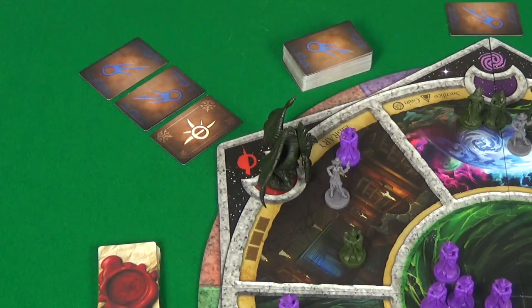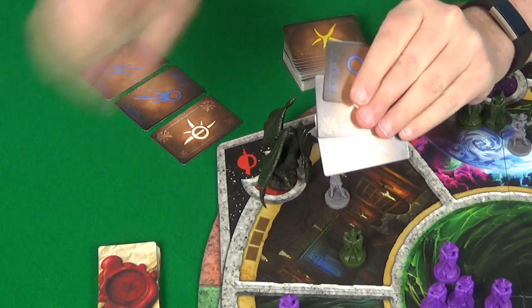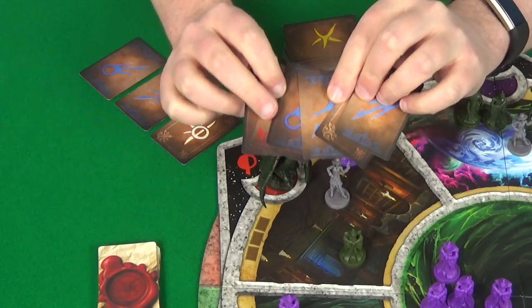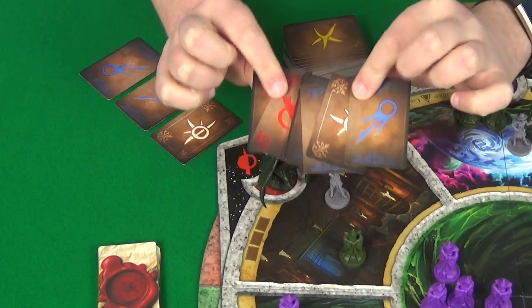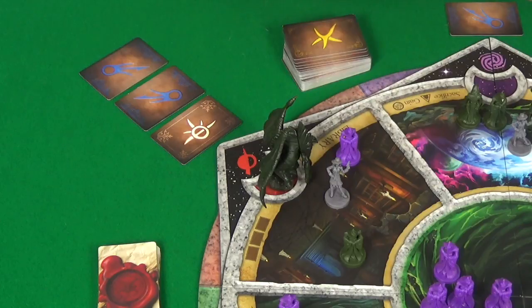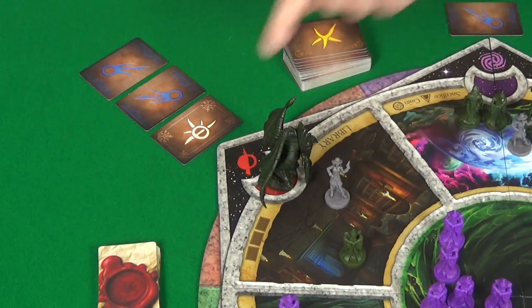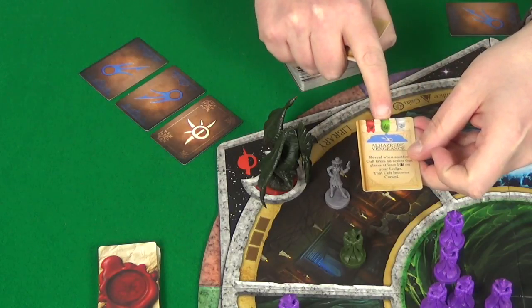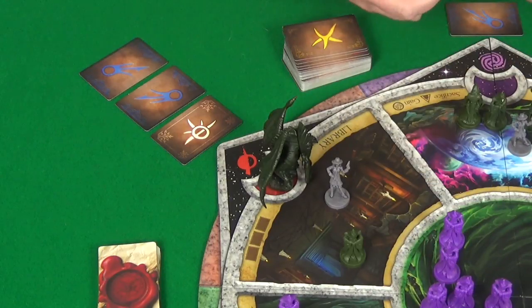Going to the library has two effects. First, you'll draw three spell cards and add these to your hand — there is no hand limit in this game; you simply need a minimum of three cards at the end of your turn. The second effect is that rather than readying one spell during the conclude phase, you'll actually be able to ready two, though you'll still need the spell power to do so. If you have control, you can sacrifice one of your cultists from the library to ignore the cost of one of the spells you want to ready.